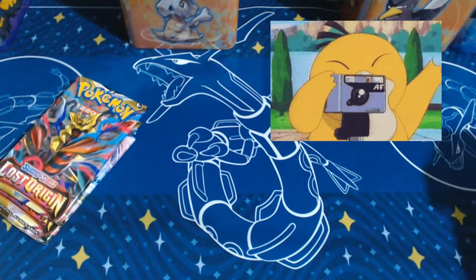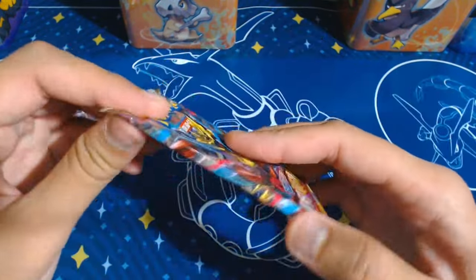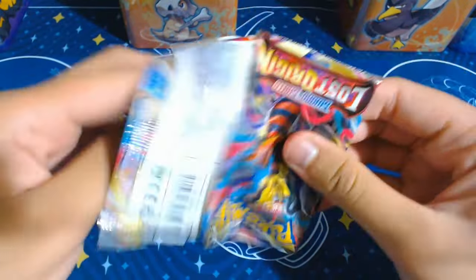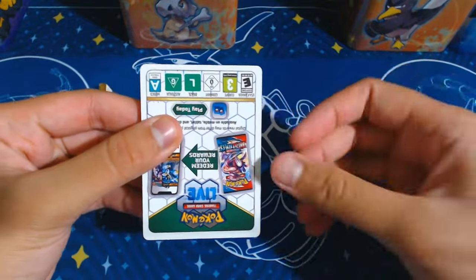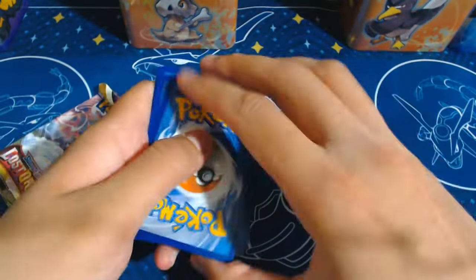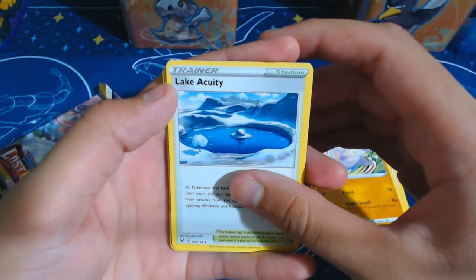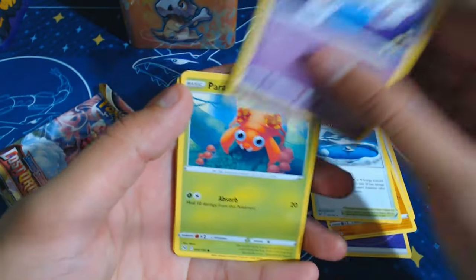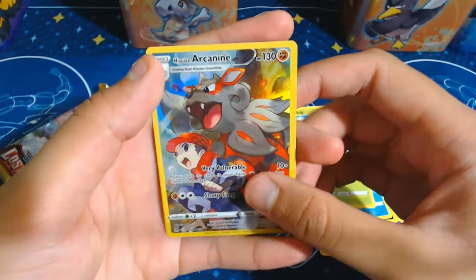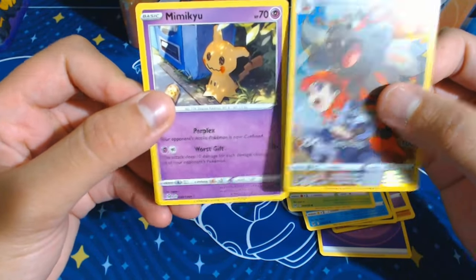Let's go straight into the next pack - Lost Origin pack number one of this tin. I really do want the Giratina from this set; it is such a beautiful looking card. Four from the back: Psychic, Miss Fortune Sisters, Mian Chao, Lake Acuity, Inky, Paras, Spinarek, Spinion, Bilbark. That's the Trainer Gallery Arcanine right there - lovely looking card! And the rare is a Mimikyu - that's an adorable looking Mimikyu.